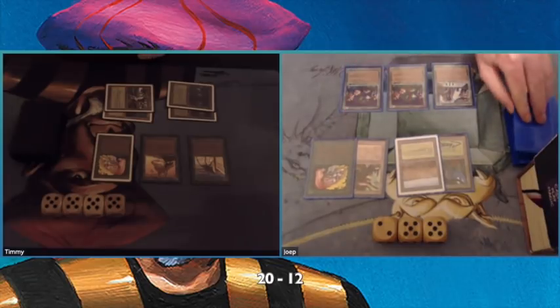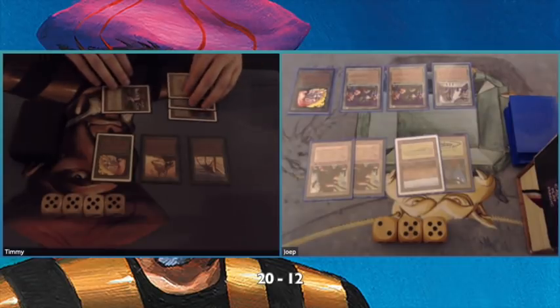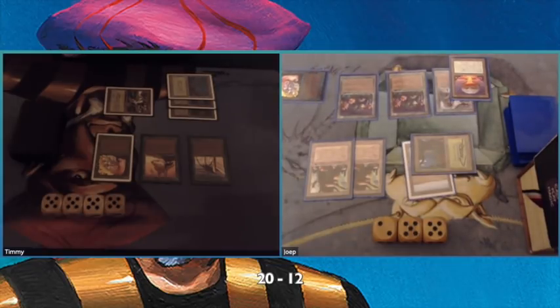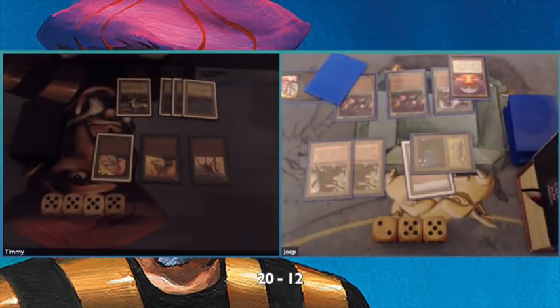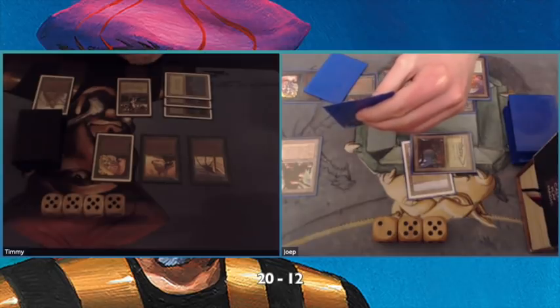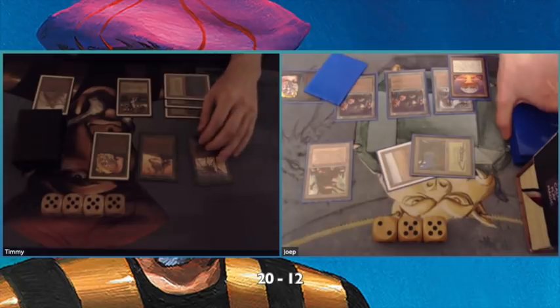It's curious to see what he can do with that elf. He's going through his cards and there's that second Mishra's Factory, which is getting problematic. There's a Chaos Orb as well — I wonder if he's going to flip it on my spider, probably not right now. He can always flip it as a response. He's tapping three and playing Ice Storm, and I'm choosing one of his Mishra's Factories.